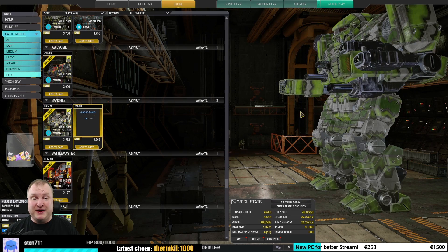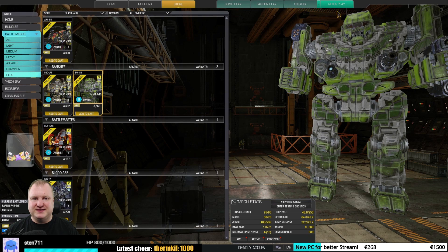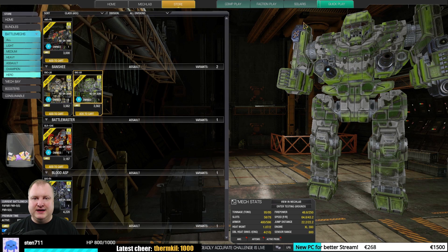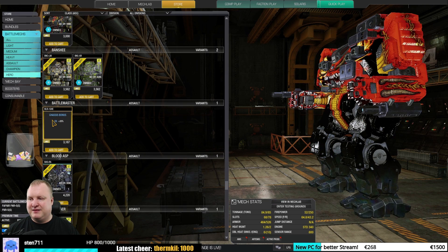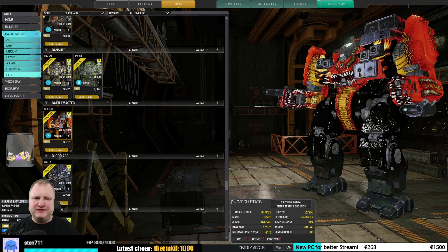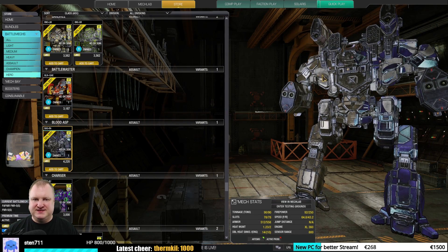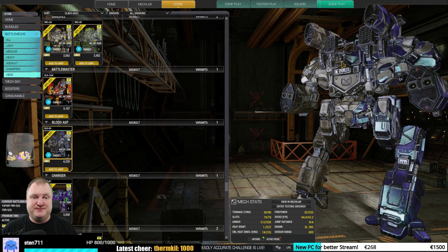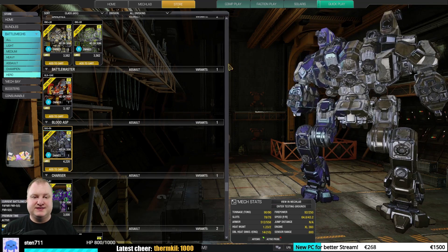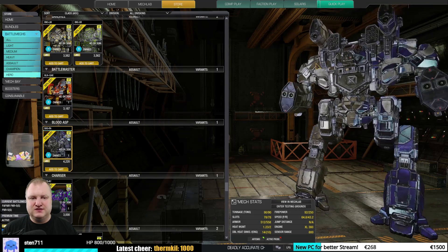The Battlemaster Hellslinger — okay to good, but there are definitely better Battlemasters out there. The Blood Asp Rancor — must-buy because of the side torso missile slots. If you like Blood Asps, must-buy. If you're just interested in good assault mechs, view this as very good to must-buy. The Charger number seven — if it were for the skin alone I would say must-buy, but if you look at the performance in particular I would put it as okay to meh. I don't think that's worth 3000 MC.